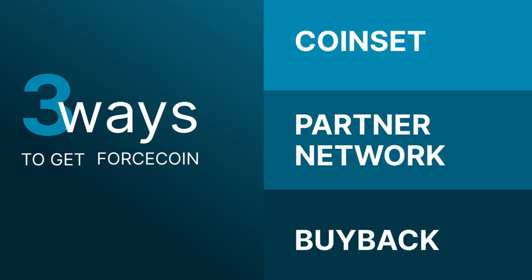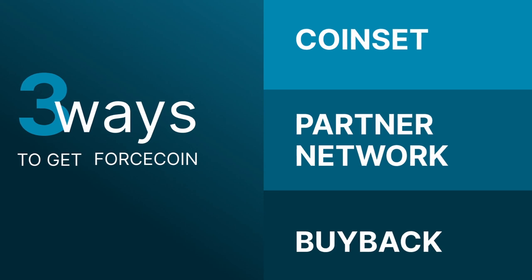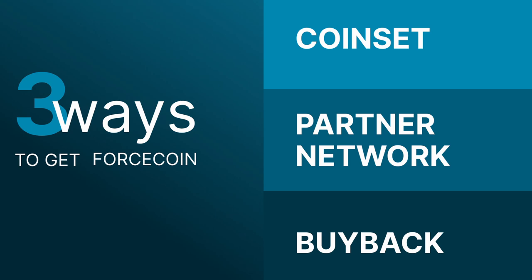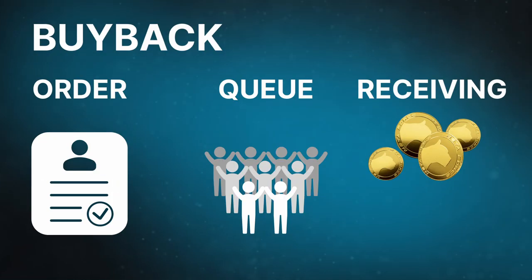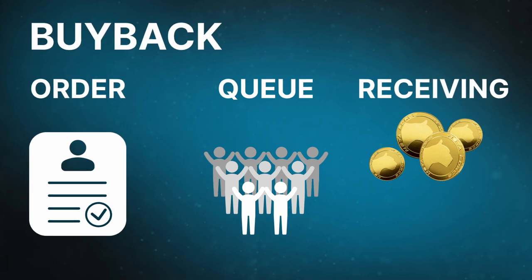The second option is to receive Force Coins through the payouts in the partner network. The third option will be open due to the fact that some participants may want to receive partner bonuses fully or partially in DAI. If they choose DAI, they give up their entitled Force Coins.